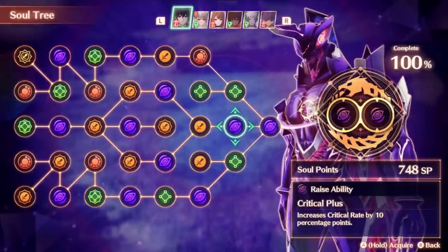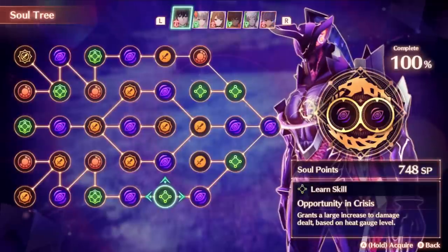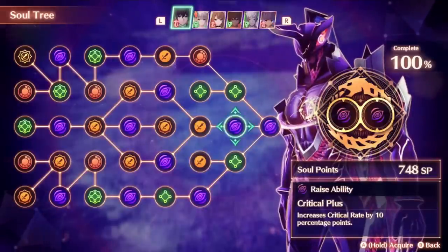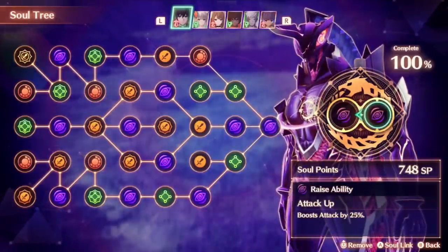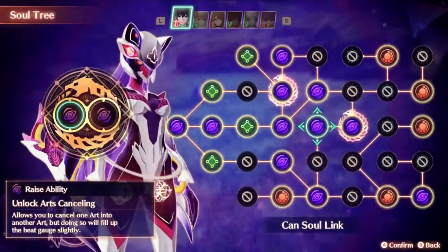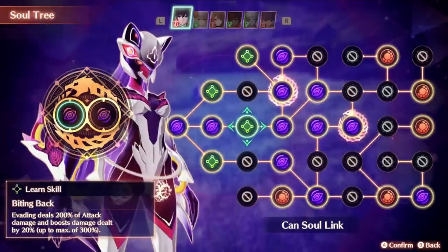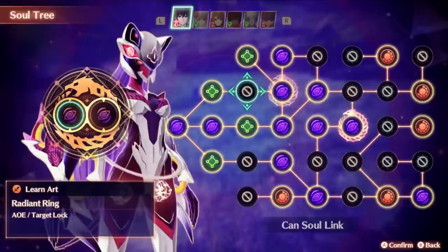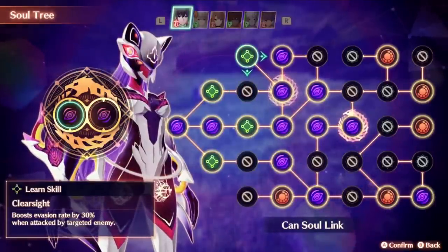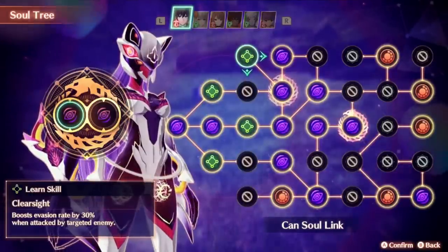For Noah's Soul Tree in particular, Satisfying Piercer is a really good skill, and so is Opportunity and Crisis, so those might be two things you want to get as soon as possible. One of the interesting customization abilities of Ouroboros forms is the ability to skill link to your partner. You can only get two of these skill links, but that is still pretty valuable. The second slot for each character is locked behind doing their side stories, so you may want to seek those out as soon as you possibly can.